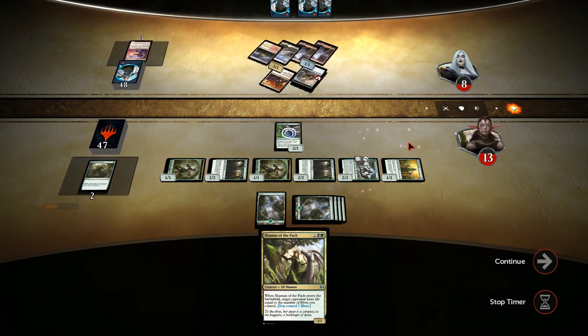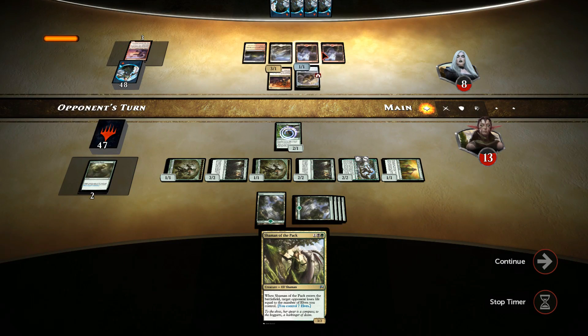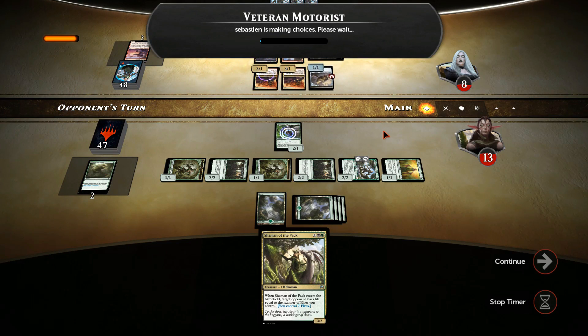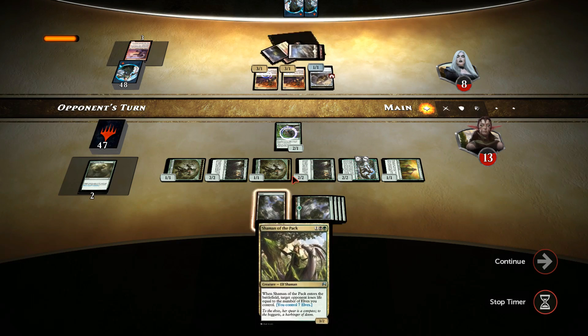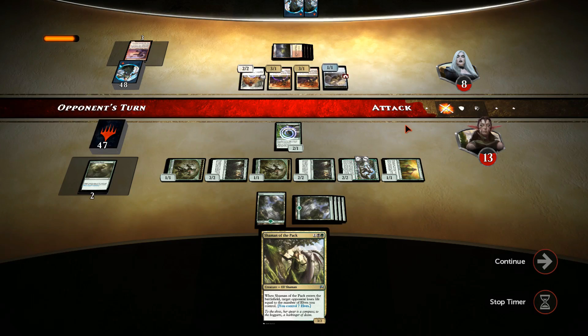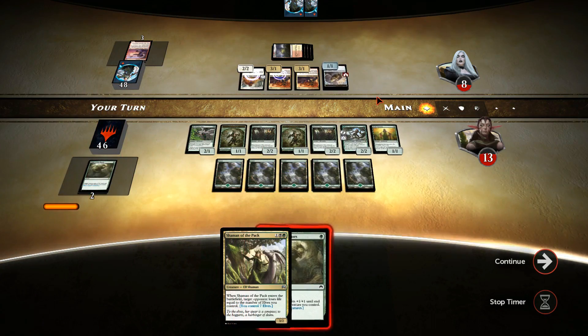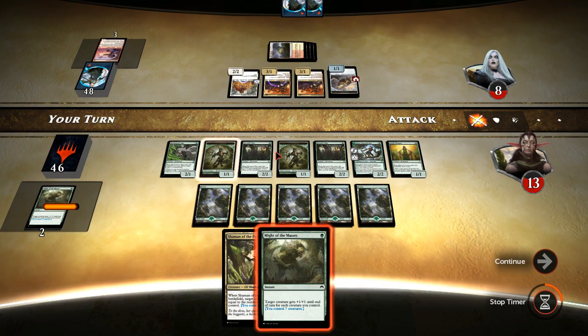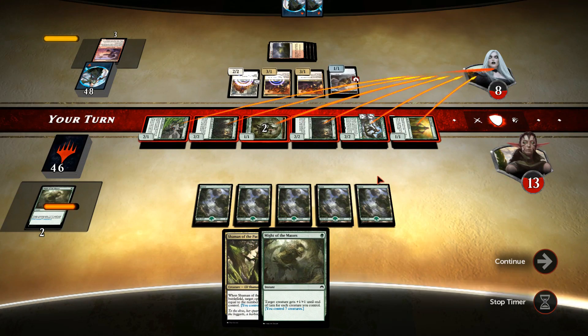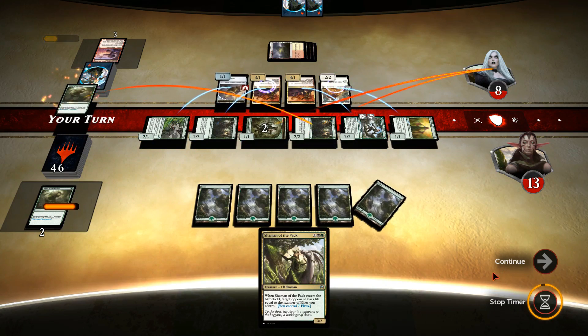We leave him at 8, and he does need some sort of sweeper to win this. He has another Veteran Motorist and SRAM — I'm more than willing to trade. We got Might of the Masters, which means we're going to win anyway. Any creature he doesn't block, we just use the Might. It's going to be game. Good game.